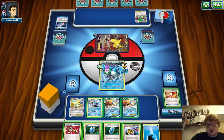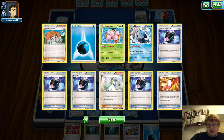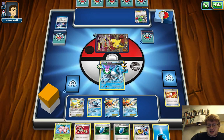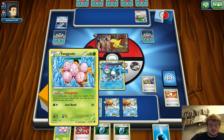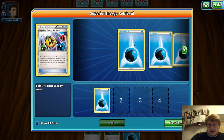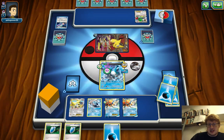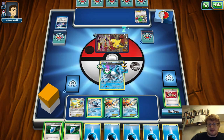The Scrapper can go and we can Propagate here. Propagate — the Scrapper isn't important. We'll grab those four Energy. So far we're doing 50, 90, 110, 130, 150, 170 — so we do have the Knockout here.